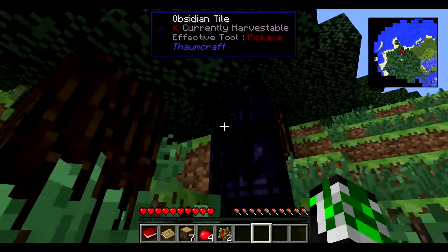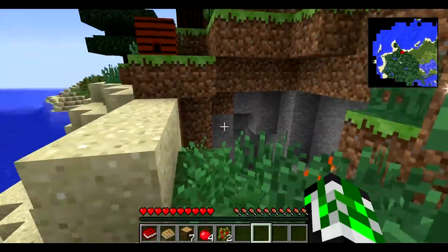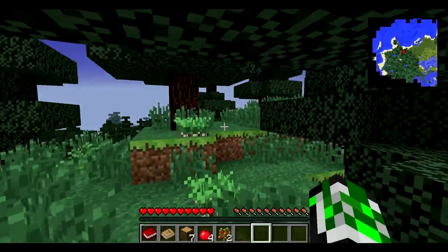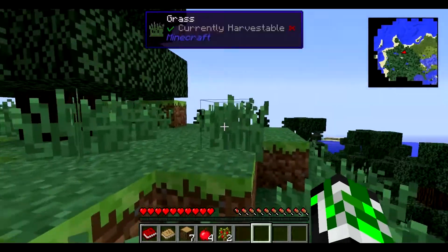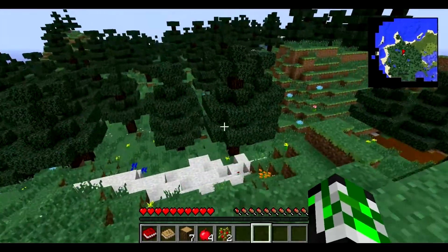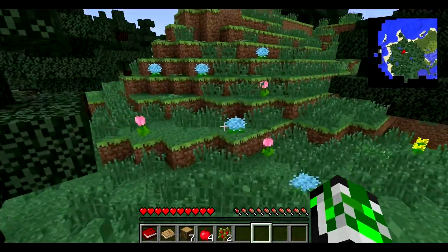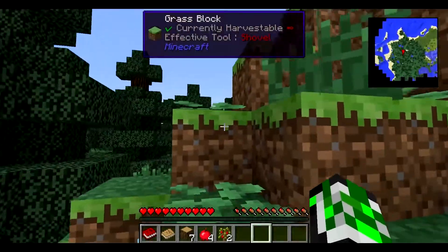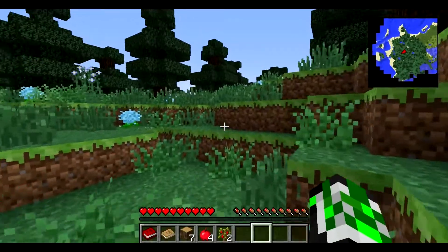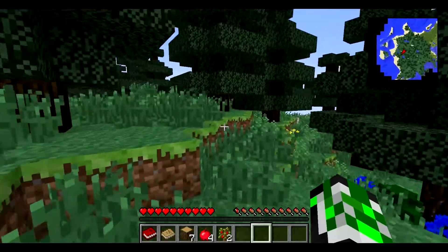I've played a little bit with Ender IO — I've added it to my Crash Landing pack. Iskandar did add it, but he's got it disabled and says to use it at your own risk. I haven't updated to the Beta Pack yet because I'm worried it's going to cause world problems. I'm kind of waiting for the 1.1.3 alpha version to come out, to see what he's doing with it, because I know there's still a few fixes he's got to do. I'm only running 1.1.2 in Crash Landing.